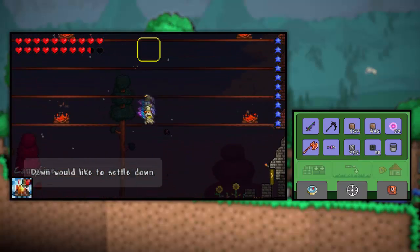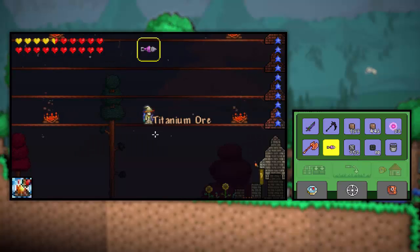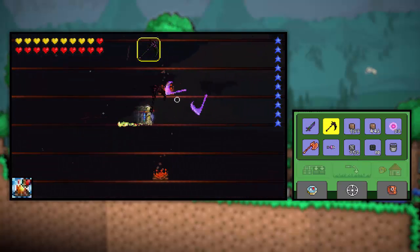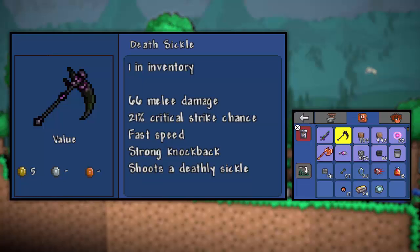Just like the last boss fight against Skeletron Prime, we are going to be using our Deathsicle. That's what it's called. We're going to be using this because, like I mentioned, stacking these purple things can deal maximum damage, which is always helpful.